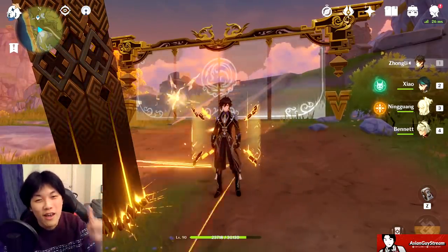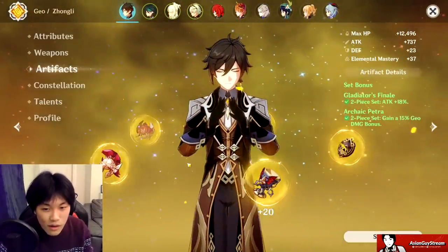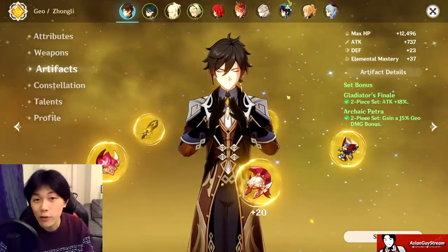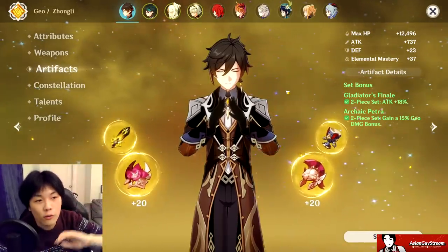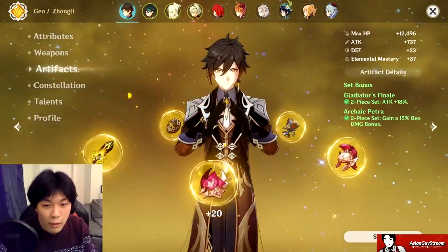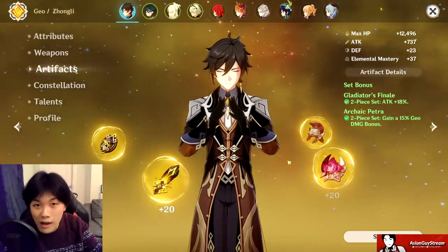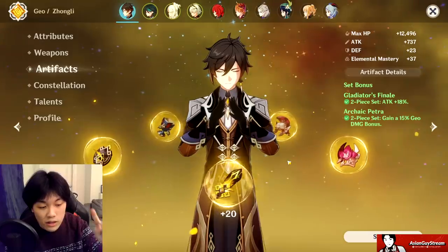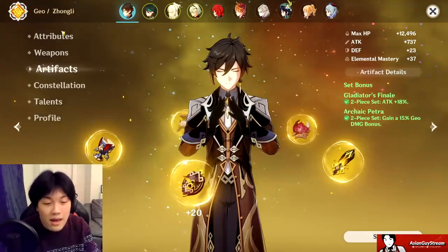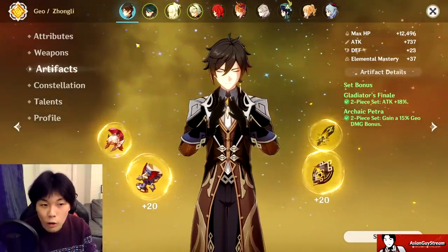There are multiple different builds for Zhongli. You can go full Noblesse for full support with lots of HP artifacts. Two piece Noblesse two piece Archaic Petra isn't great in my opinion, because when I play Zhongli as a bruiser I want his geo damage in all forms — normal attacks, imbued attacks, geo ticking damage from pillars, hold E shield damage, and ultimate damage. So for me, Gladiator's Finale and Archaic Petra is the way to go for almost every Zhongli, unless you're going full support.